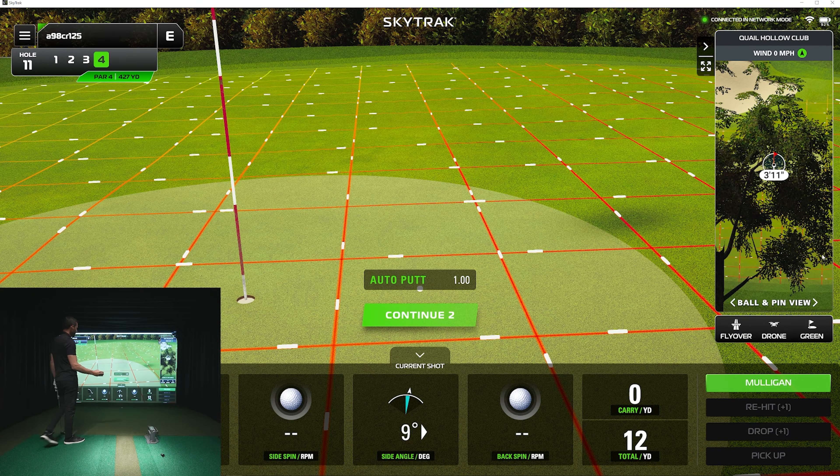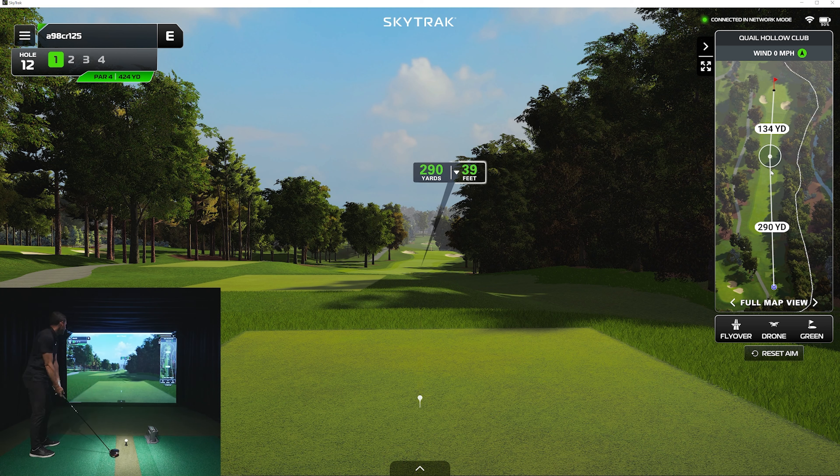Let's do a flyover of this hole, because it's a cool hole. You've kind of got your tunnel of trees going down. That's the thing about Quail Hollow — it tends to be one of those courses where you really don't want to be spraying driver. You're going to be punching out a lot. But based on hitting that little draw I've been hitting, I'm going to aim maybe right center of the fairway. It's 39 feet downhill, and that opens up a little bit to the left there too.